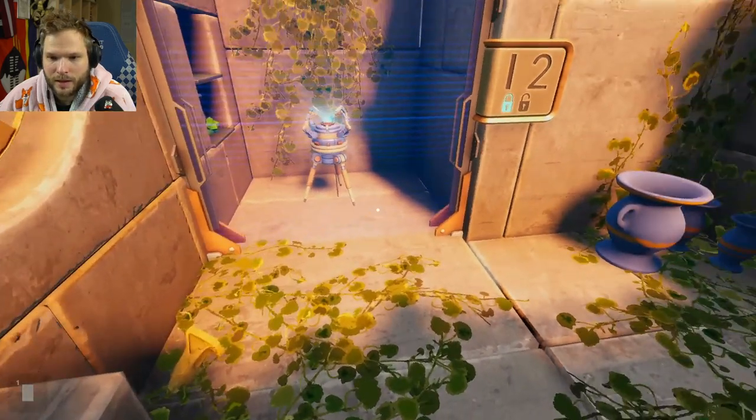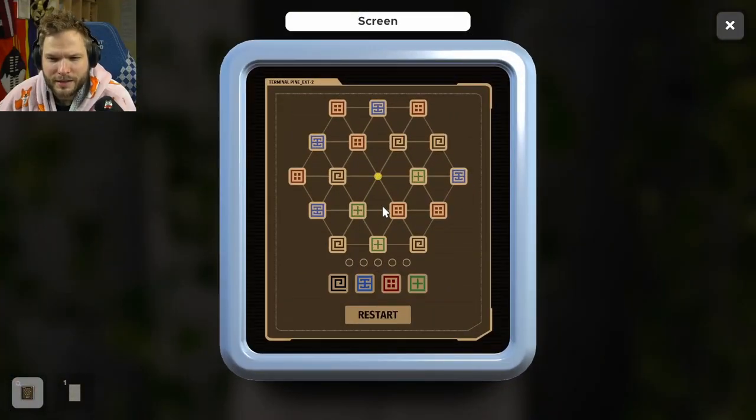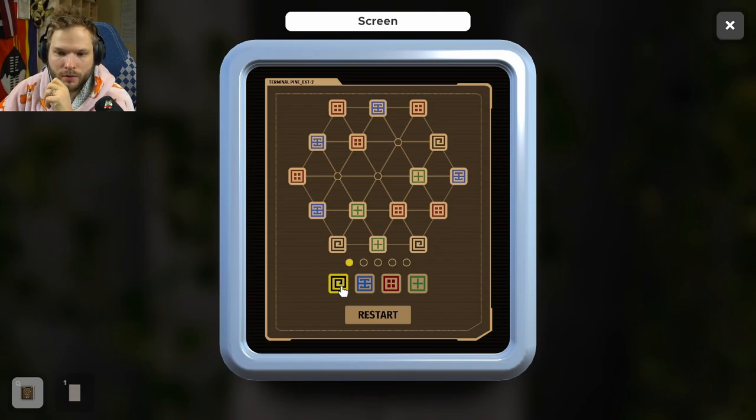So there will be some symbol quiz puzzle. Is this the symbol puzzle? Yeah, it is. So, to win we need to remove all the symbols. Whenever we press the same symbol two times in a row, the symbols neighboring the blinking dots will disappear. So the second symbol is the cross that we press.